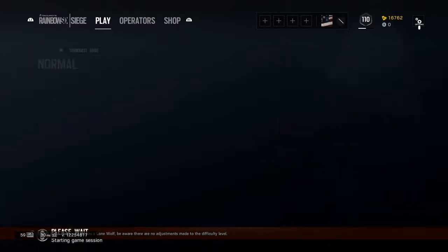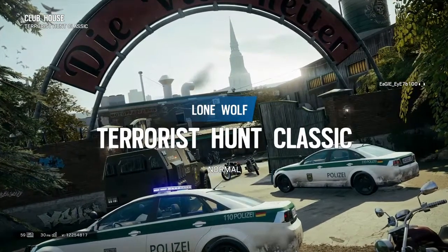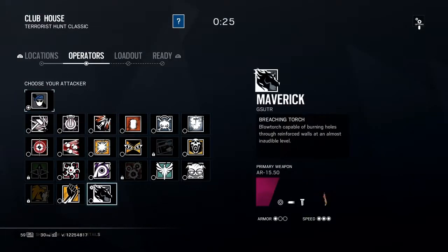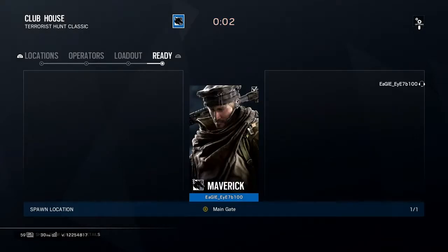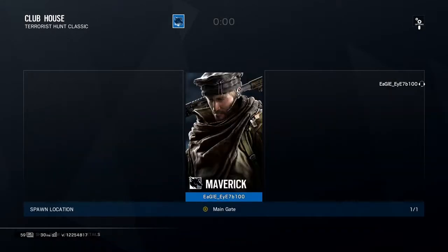Lone wolf, normal — and just watch my frames in the bottom left. As you can tell, 65, 59... either way, let's wait till we get into the actual game. Sometimes it runs lower based on internet speeds, but there we go — 60 frames. It's a pretty simple and easy fix for people that like to do terrorist hunts but hate the laggy 30 frames.